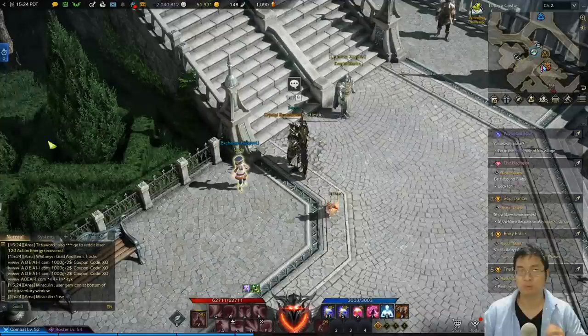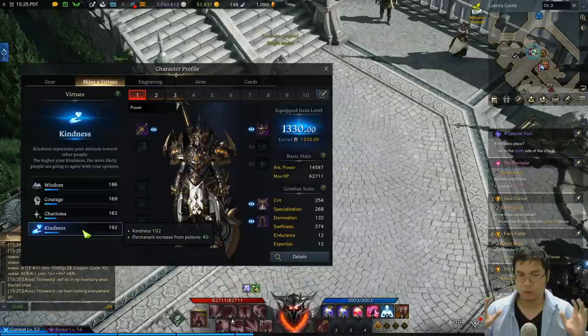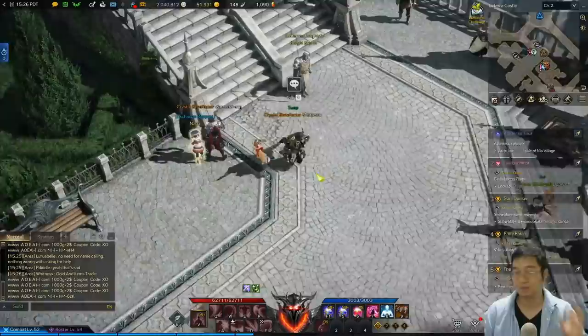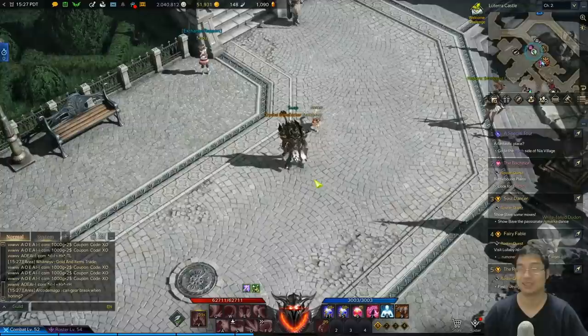Keep in mind that to unlock some rapport quests at tier 1 level, you need certain stats gained from questing — specifically Wisdom, Courage, Charisma, and Kindness. Some NPCs require a minimum of those stats, so if you don't have them, the best way is to do more side quests and island quests. Each side quest gives some of those stats, and you can search for quests that give the specific stat you need. Make sure you have the requirements before trying, and note that before the weekly reset everything becomes cheaper — that's when you can do a full purchase and upgrade your gear.